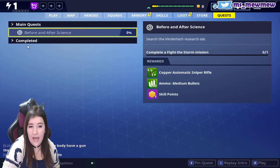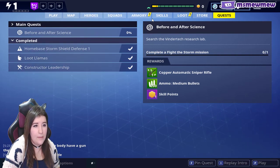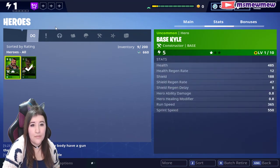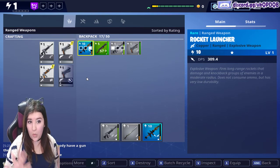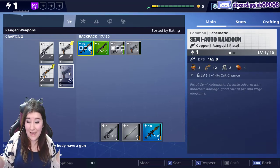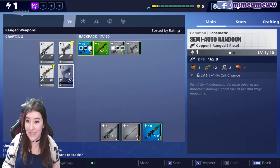Quest: Before and After Science. So I've done this. Armory — these are the heroes I got. Do I change between them? I don't understand. I have a backpack — these are things. I'm going to continue exploring and see what's all here. I'm not really sure what to do next — I guess I go on the map and see where it takes me.